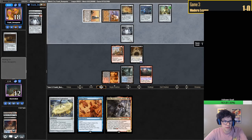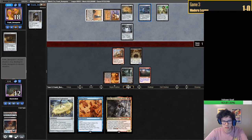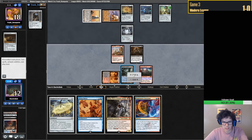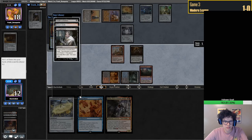Chalice on one - fine. If they block, they probably don't block Spellskite too - that's actually not bad. Just don't find a land. Shadow into hand. Thoughtseize land.